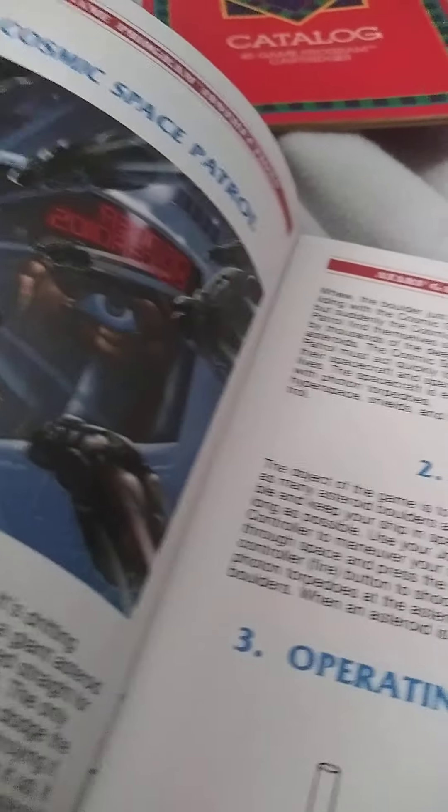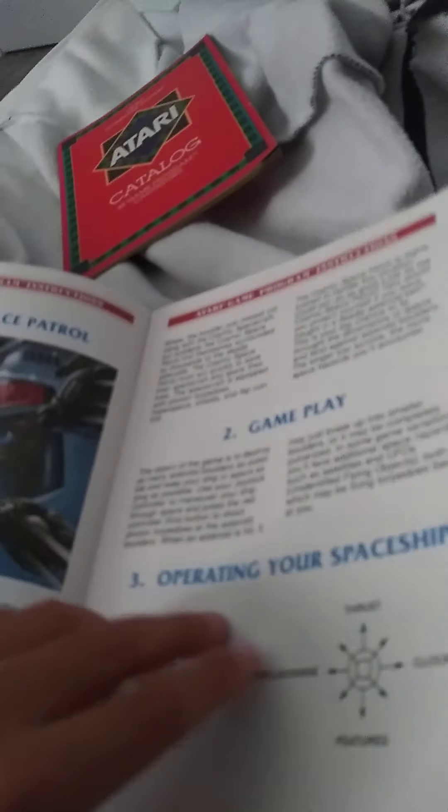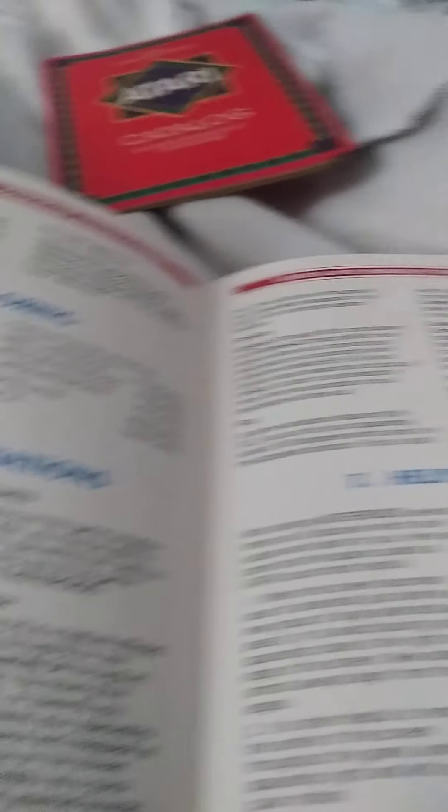It was in good condition and shows pictures — pretty cool. The manual covers Comic Space Control, Gameplay, Operating Your Spaceship, Console Controls, Scoring, Game Variations, Helpful Hints, and Game Select Matrix.